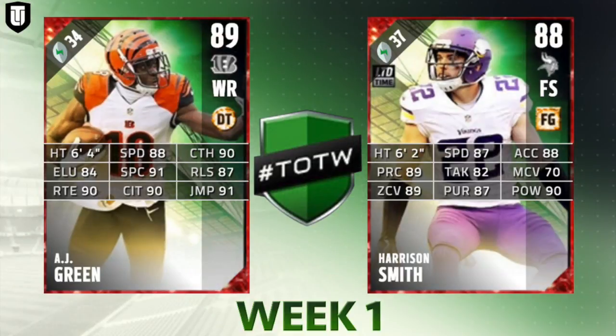We also have AJ Green, the set hero and probably one of the best receivers in the game right now. He has 88 speed, 91 spec catch, 90 catching in traffic, and 90 route running — exactly the stats you look for in a receiver. At six-foot-four with 90 catching and 91 jumping, this card is ridiculously good especially at this point in the year. He can run every single route in the game and catch across the middle, so definitely go target AJ Green.